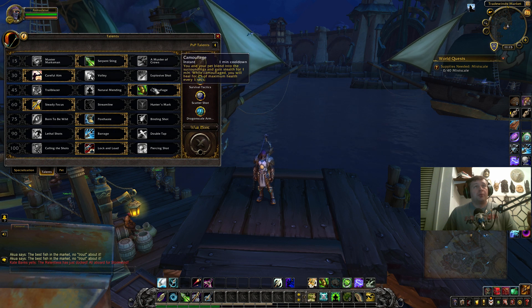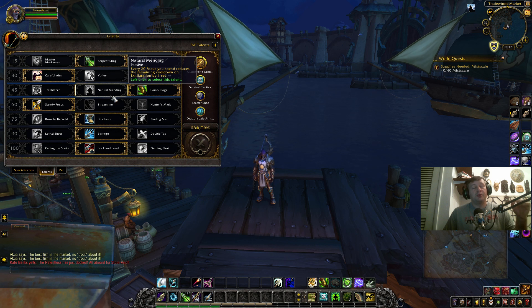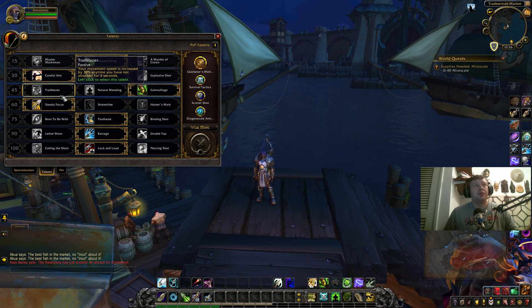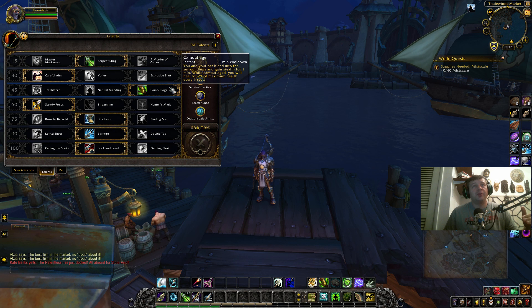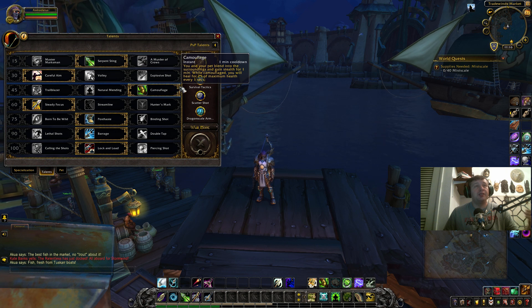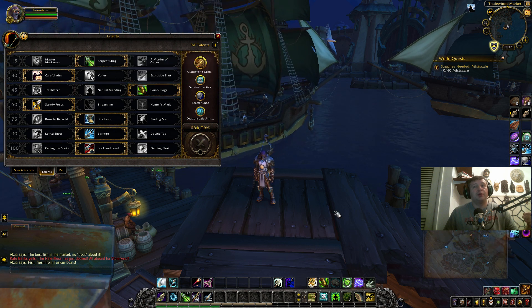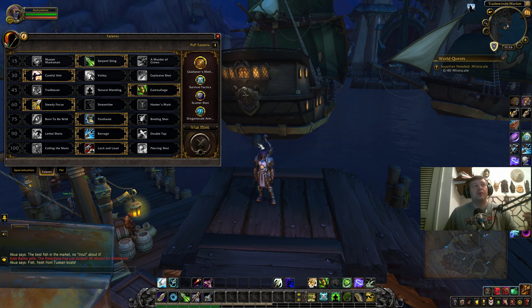For Tier 3 we are picking Camouflage for PvP — for PvE it's a natural mending. My guides are PvP-focused but I'll note PvE adjustments. Trailblazer is useless in PvP; you will benefit much more from Camouflage. You can use it as an active stealth to start your fight and get the first jump, it provides a heal so you can reset the fight, and in PvP that's way more important than shaving 30 seconds off Exhilaration.